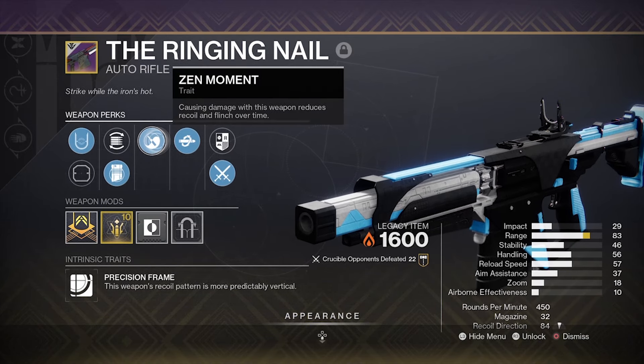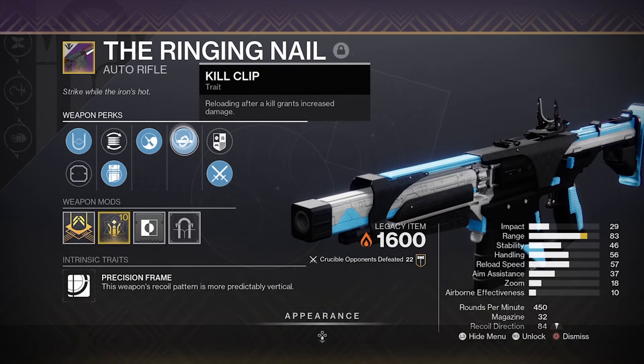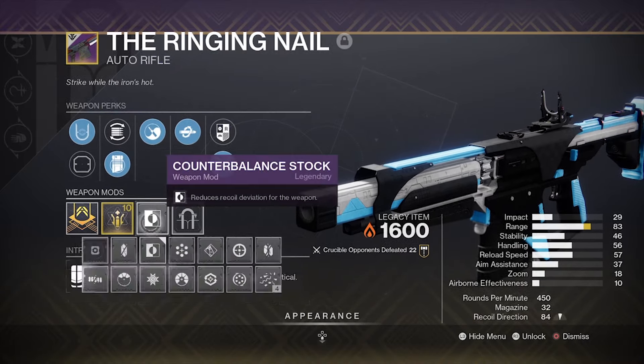And then, of course, Zen Moment — a clutch perk. If you have the Summoner, you already know this on an auto rifle is God-like. And, of course, Kill Clip, just for that extra chef's kiss.